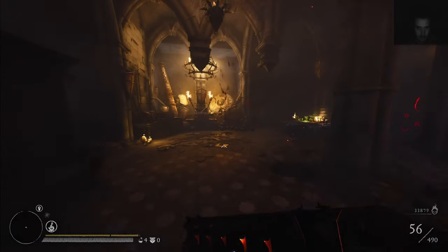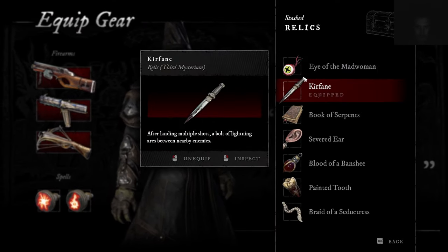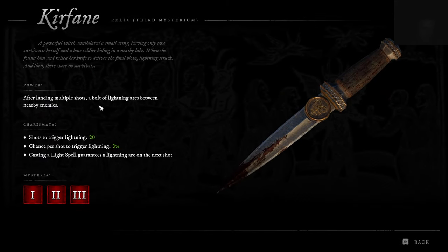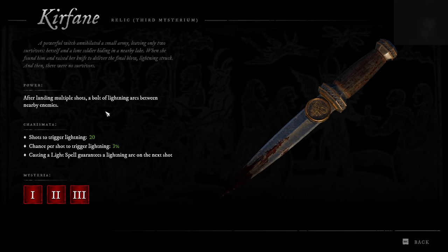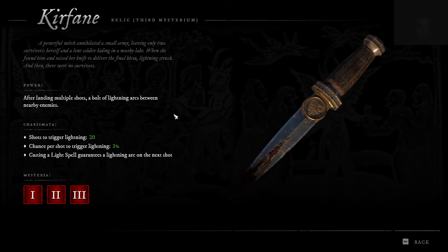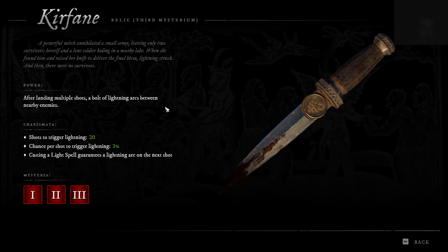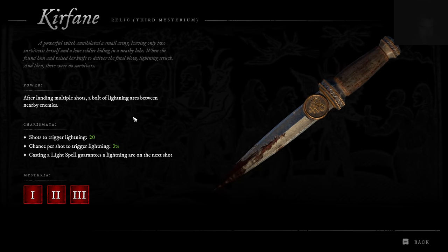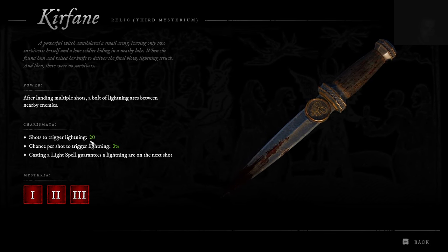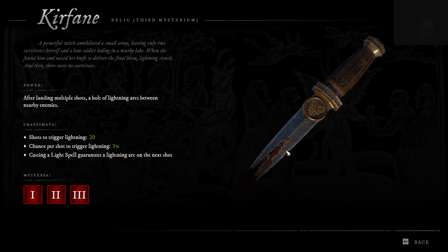Fully leveled up, let me speed run through it. Landing multiple shots — a bolt of lightning arcs between nearby enemies. So if two enemies stand close and you blast with your SMG onto one enemy, it will shock the other enemy for a little bit of damage. It takes 20 shots on the same target to trigger lightning, so this is very much an SMG-focused item.